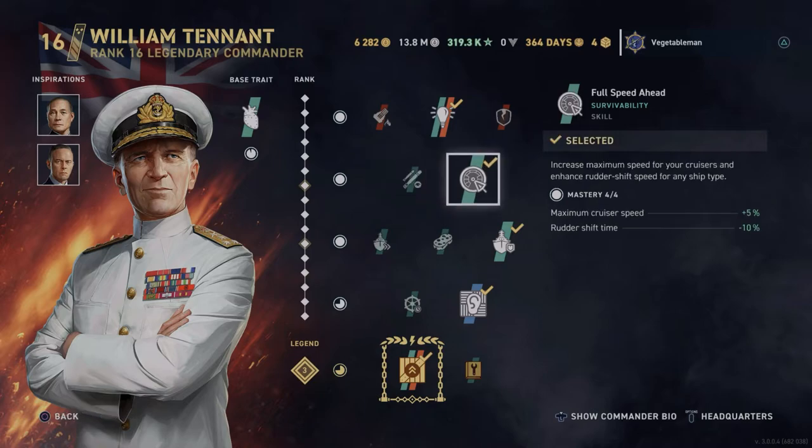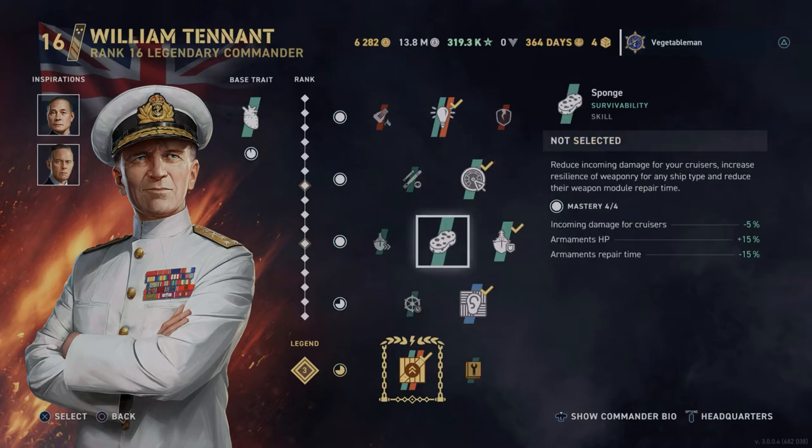In the next slot I run Full Speed Ahead, which gives me a little more speed, and more importantly a better rudder shift time — so I can dodge and dart around shells.